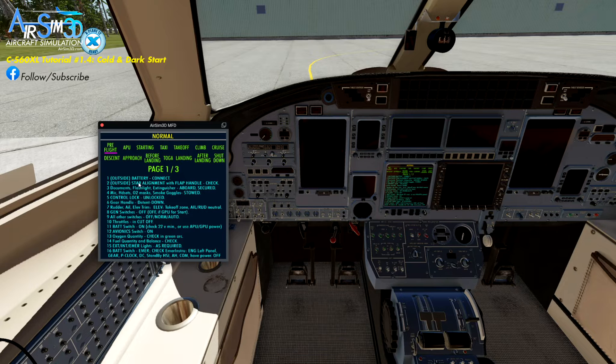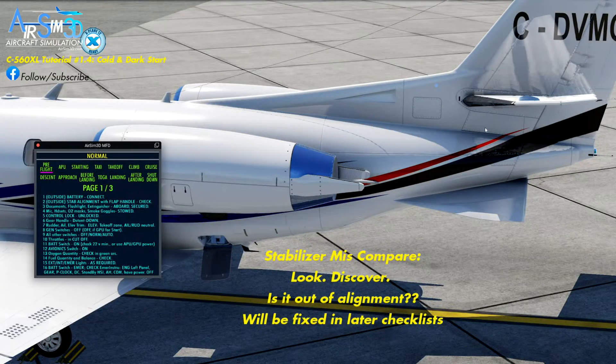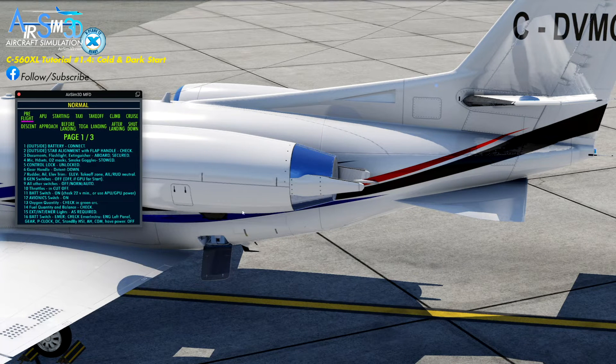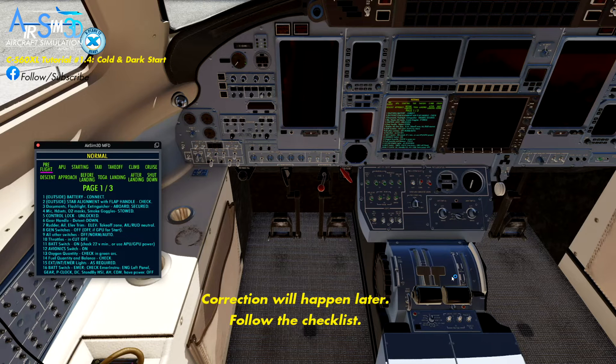So we're back in the cockpit, and I wanted to talk about the second task: the stab alignment flap handle check. In simple terms, this flap handle over here needs to be in the up position and agree with this horizontal stabilizer position indicator. We're seeing that it's on the lower end position, and it should be on the top end. That's the correct place for it to be when the flap handle is in the zero position and the flaps are up. So the stabilizer position, the handle, and the flaps are all out of sync — somebody left the flap handle down, so it is out of alignment and we need to get that aligned before the jet is in a safe position to fly.